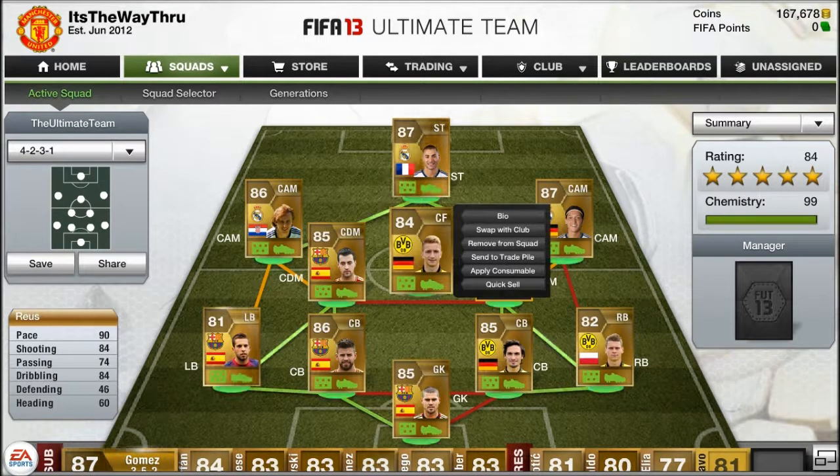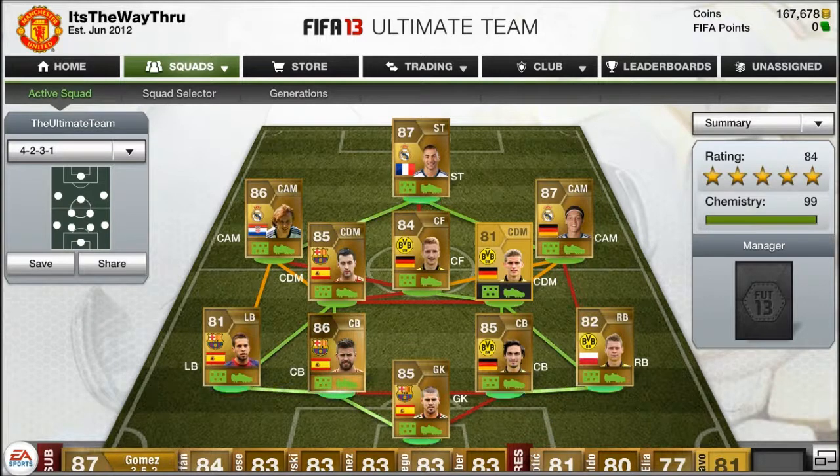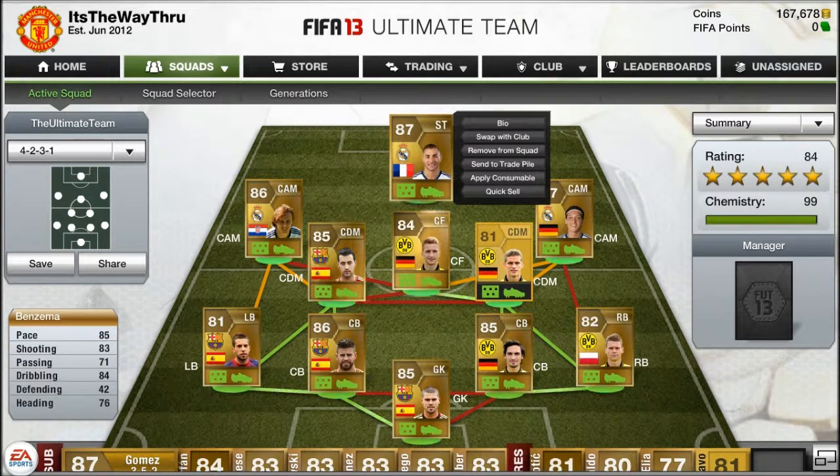At centre forward we have the man from Dortmund — 90 pace, 84 shooting, 84 dribbling, and 60 heading. He's an 84-rated man from Dortmund and his name is Marco Reus. Paid about 16k and he is really worth it — every time I play with him he's actually really decent. He links up with Reus and Bender up front.